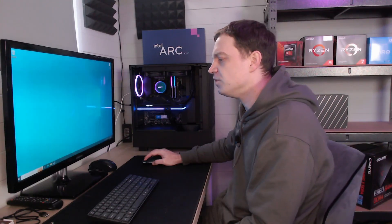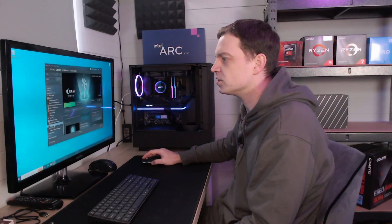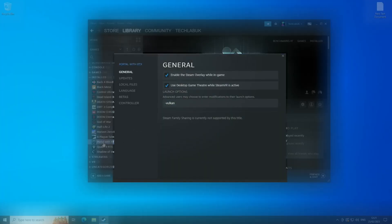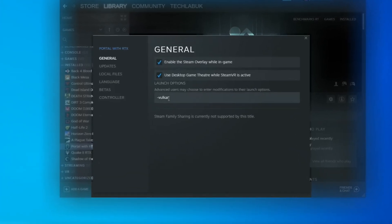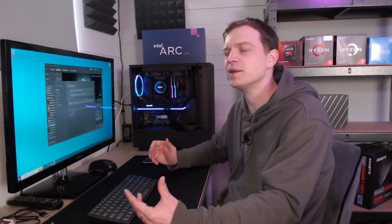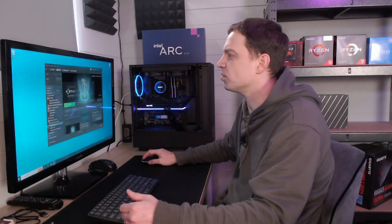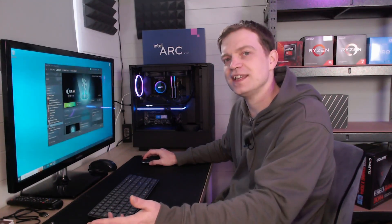Ignoring the flickering on this old monitor, you're going to actually see the screen. We're going to get into the game and see if we can get it running. There are actually things we need to do first — this game won't run straight out of the box. We'll need to go to the properties of Portal RTX and add in the minus Vulkan setting. That's going to allow the game to run on the Vulkan API, and that will get it started. If you don't do that, the game just crashes on launch.